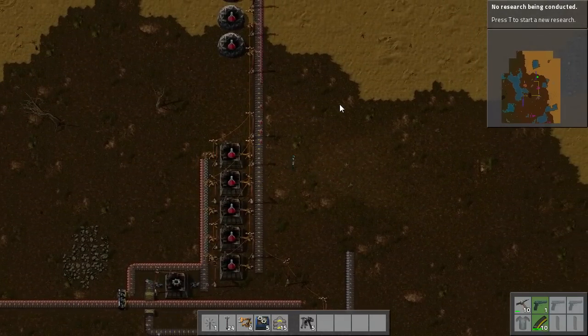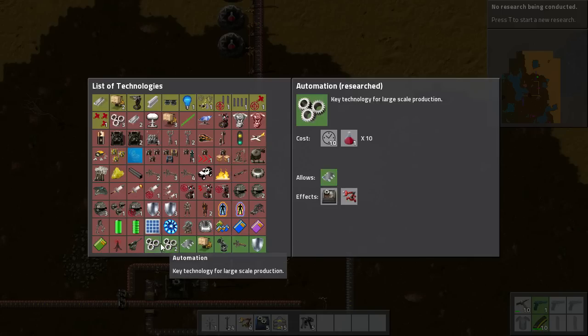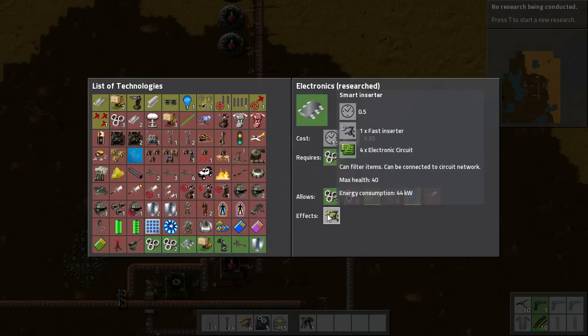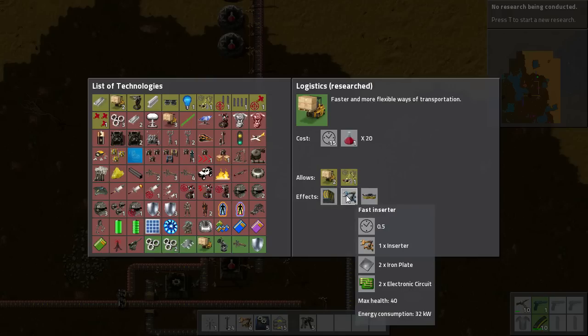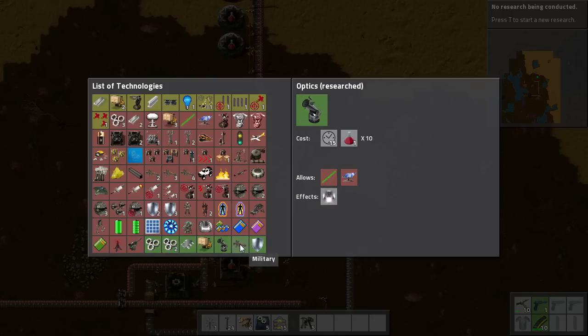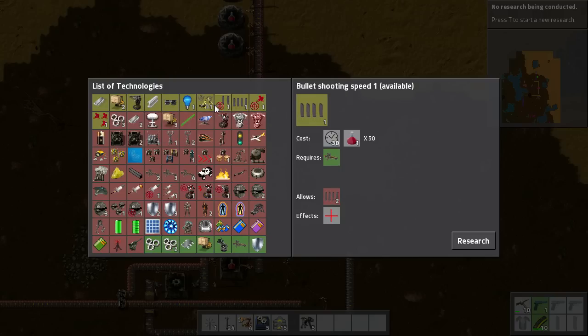Very early on in the game you will notice that you need it. Basically I have researched a couple of things: Automation 1 and 2, Electronics which gives us the Smart Inserters, Logistics which is the Underground Belts, Fast Inserters which are incredibly handy, and Splitters which I love. Also Optics, Military and Armour Crafting.